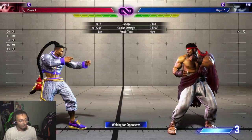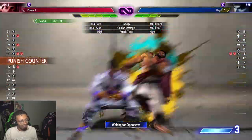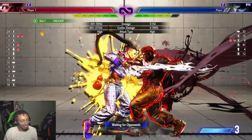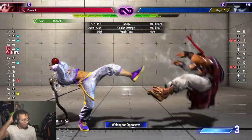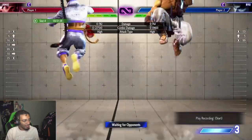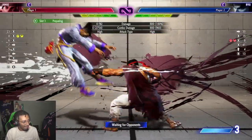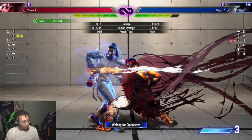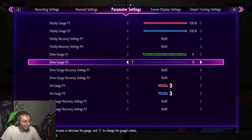It actually does extra damage because your button is building up gray health on them — you can see that gray health in the training room. That would be full damage from the gray health plus the drive impact, so it would be a little more damage overall. One more thing you can do is the perfect parry, but you have to get it on the perfect frame, which seems very unrealistic right now, so maybe you should not rely on that one.